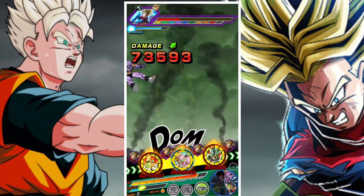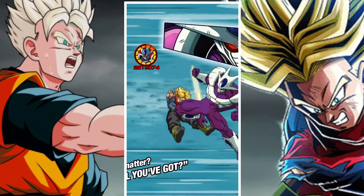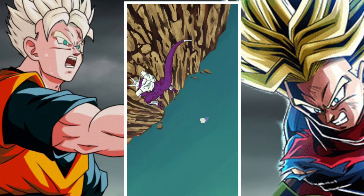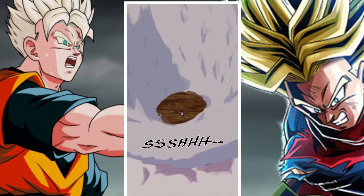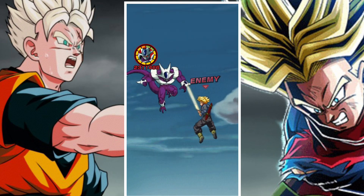You can also use support memories. The support memory I chose was the Terrifying Conqueror's buff for two turns, but you can choose whichever one suits you — it just depends on the flavor of your team.